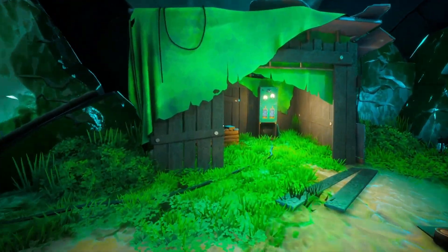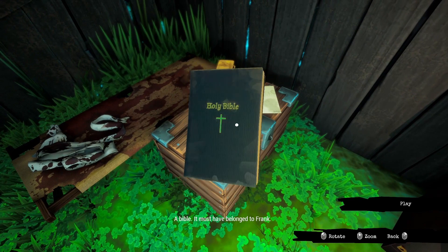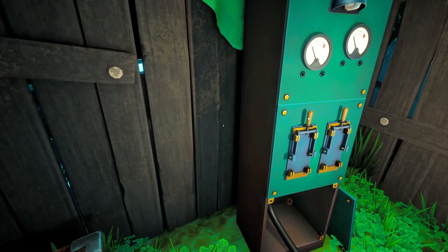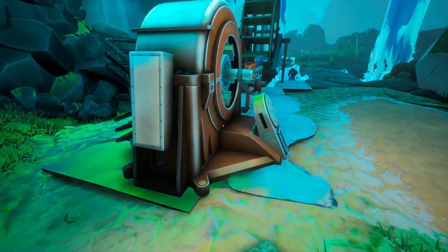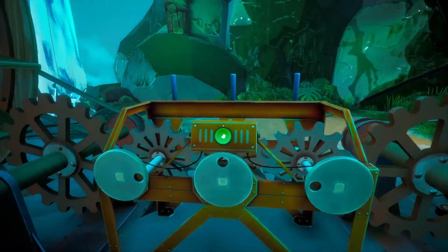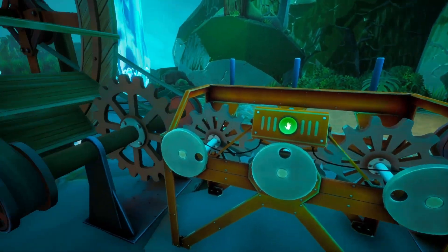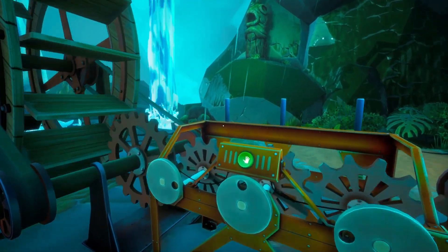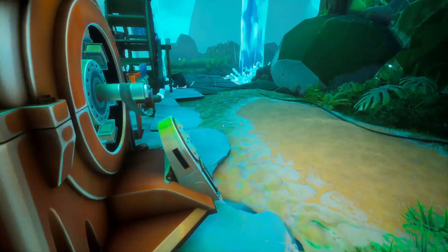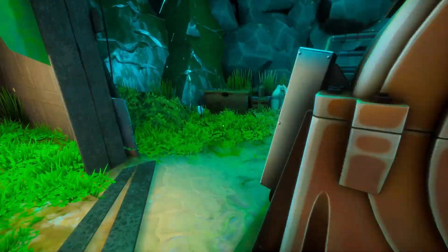So once we come here you can interact with a few items, including a very important note right there. You'll see these are not working at this stage. What you have to do is have the windmill working, and all of them have to face down so that they can connect with the windmill. We're going to go from left to right — the closest one to the windmill. We're going to turn this panel until it's down, switch this, and you will see it will automatically connect with the windmill. Do that with each one — it's supposed to be showing the circle, the hole, facing down.